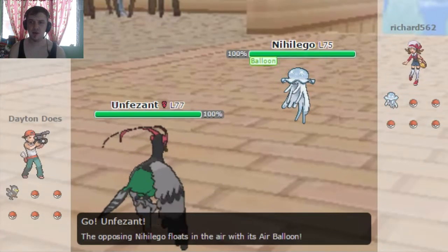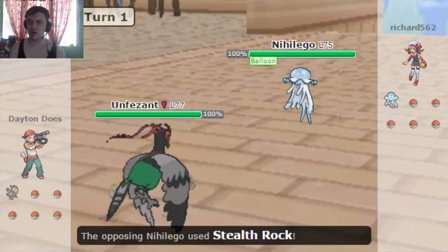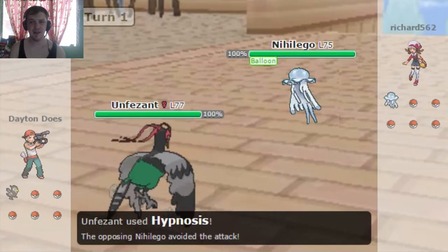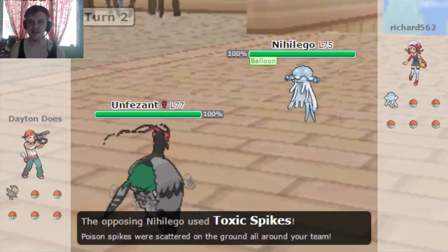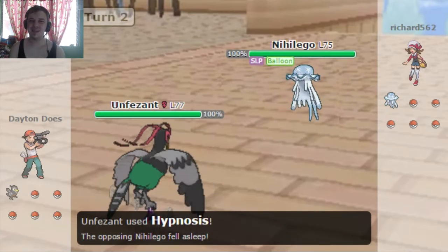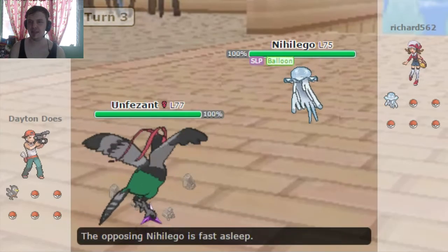Welcome back to another Gen 7 battle. We've got Unfezant here against Nihilego, which is Rock and Poison type, I do believe. So I go ahead and go for the Hypnosis with my Unfezant, which misses. That's quite Unpheasant! He gets up his Stealth Rocks and a layer of Toxic Spikes before I'm able to hit the Hypnosis.